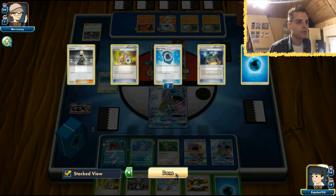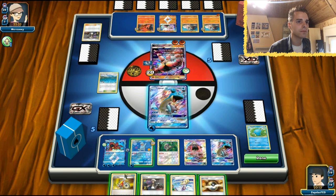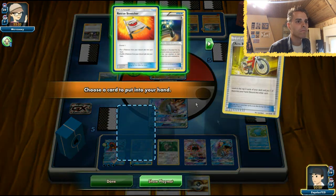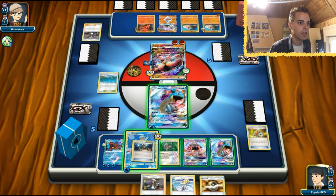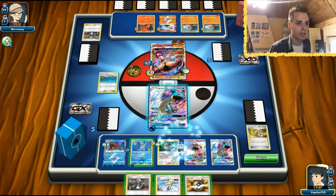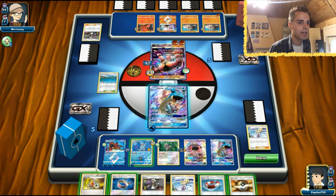Energy is in the discard pile - one energy comes over here. We have Guzma plays to work with. Getting rid of that Ball. Rockruff has 180 HP, so that's cool. We only need Choice Bands right now. XP Share is nice - let's put XP Share on Oranguru. Ultra Ball - let's go for a good old Lillie. Choice Band is here, ladies and gentlemen.